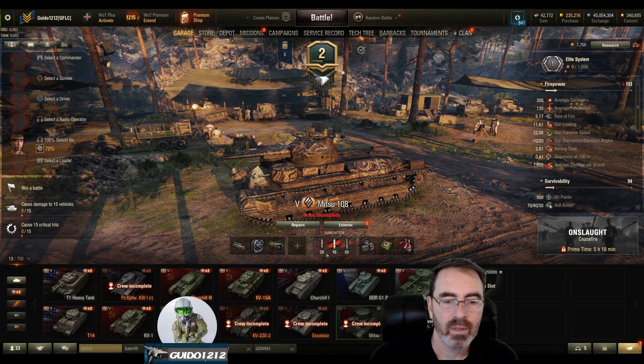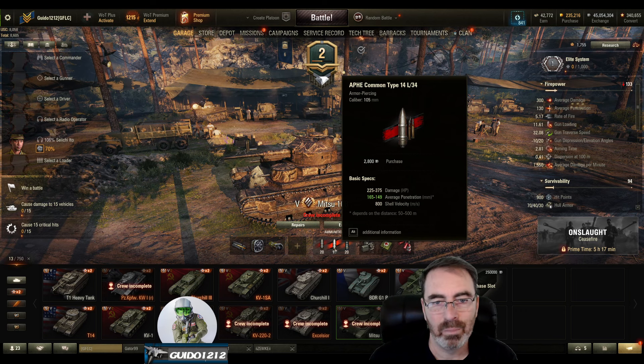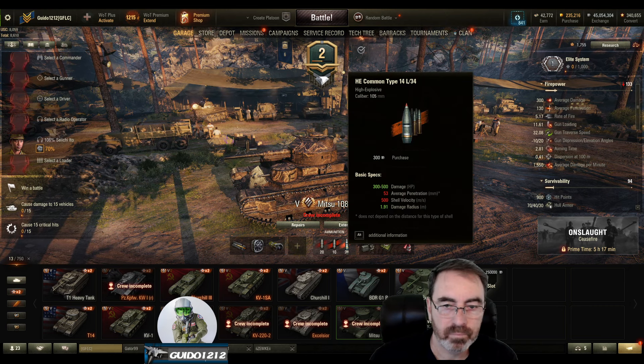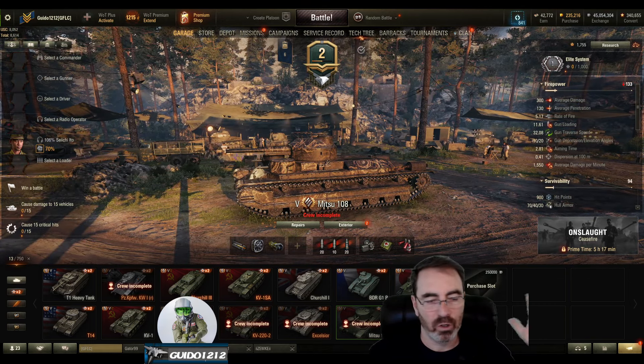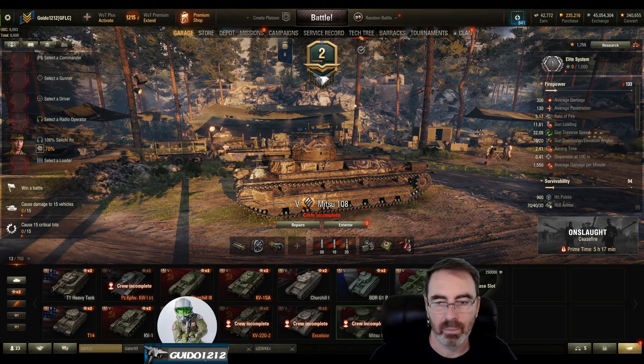I ran 20 regular AP, 20 of the magic AP — the APHE or whatever that is, kind of the Japanese APCR-ish thing although it's not APCR — and then 20 HE rounds. This thing has a lot of ammo so no big deal. Two large repair kits and a fire extinguisher. I didn't bother with food on a tier 5. That's my setup.